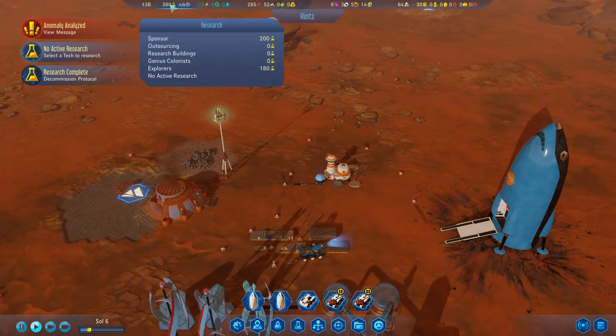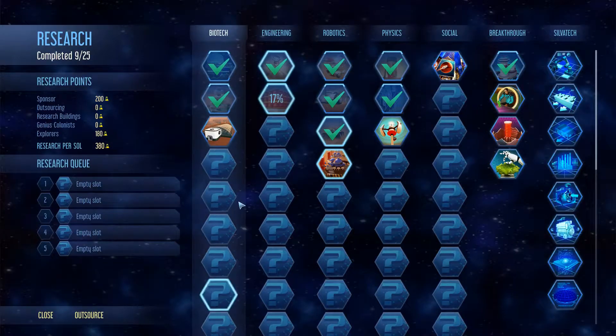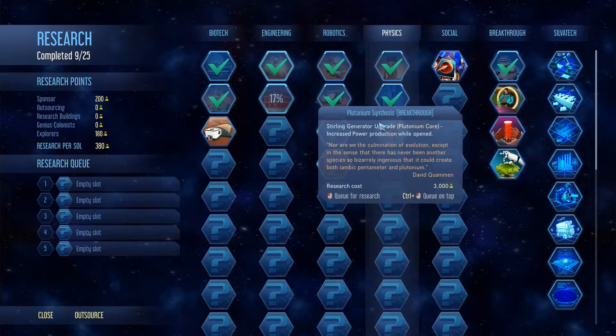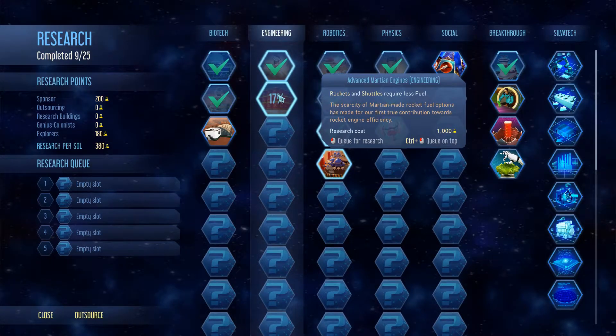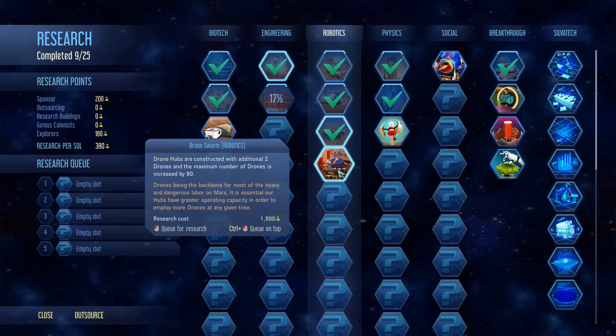We gained around three thousand research points. Looking at research tech: low-g fungi farm, advanced Martian engines, rockets and shells. Regardless - drone swarms and robotics - drone hubs are constructed with two additional drones and the maximum number of drones is increased to 80.